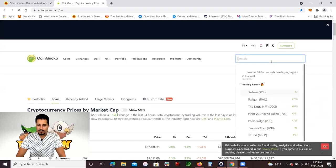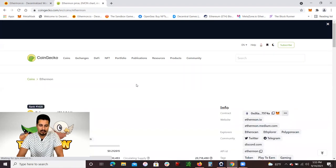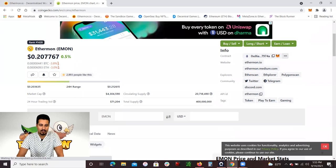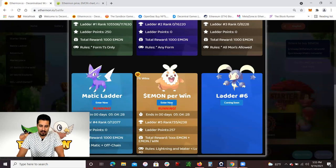I'm going to go to CoinGecko and look up Emon token. Right now, Emon token is trading for $0.20 per Emon token. You could earn it by battling. The requirements are that your Ethermon has to be either lightning or water and below level 40.